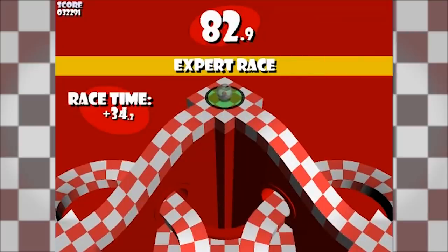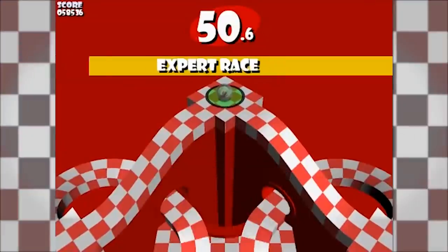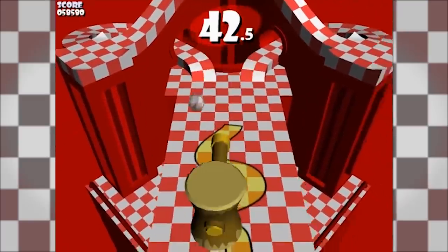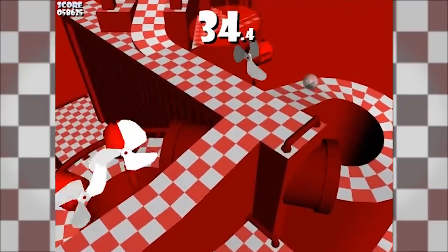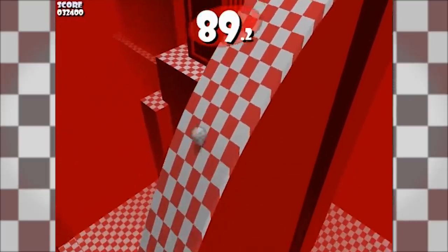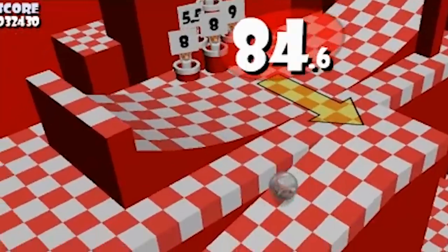Next is the expert race, and this course is hard as balls. Right off the bat there's a steep hill, then a giant scary hammer trying to pound you to a pulp. Then there's a bunch of giant fans trying to blow you off course, and the wind is powerful so it's easy to fall off. Around the end, some random buzzsaw grinds off half the bridge, followed by a ginormous hill. I'm surprised I didn't get sick from that. I love how these random hamsters give you a score after your jump — it's pretty great.